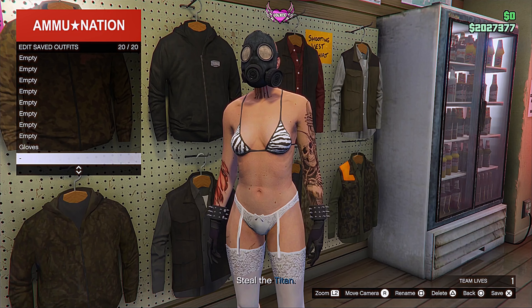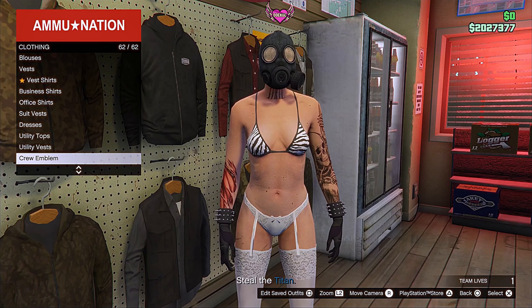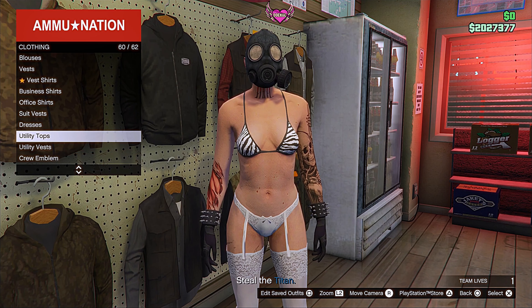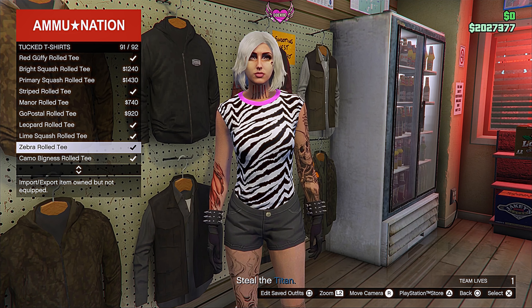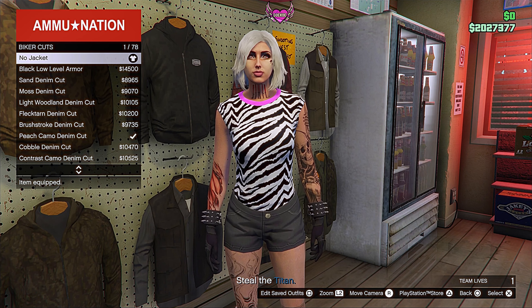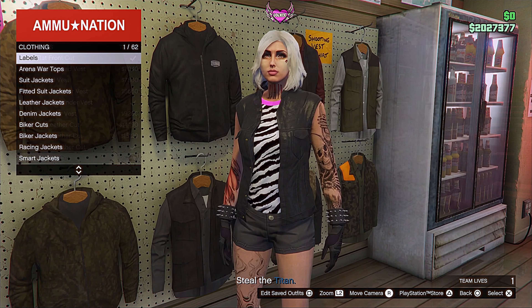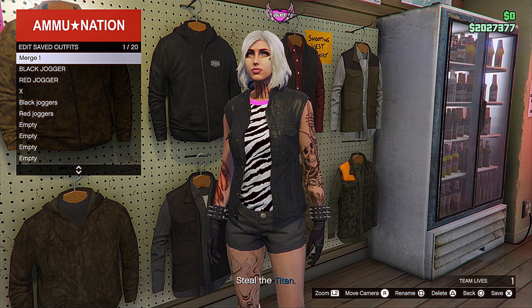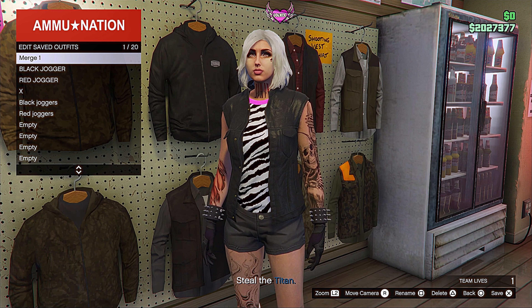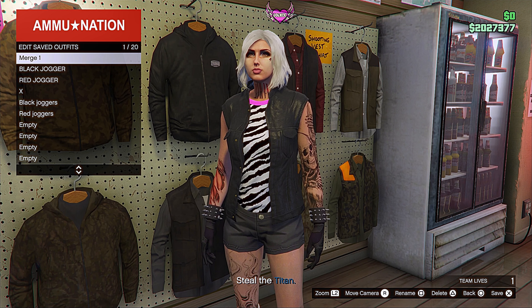When you're in the Ammu-Nation store, save the outfit again. Then go to the top section, head over to tucket tops and choose the zebra roll-T — that's number 91. Go over to the biker cuts and equip the last one — number 78. Once you've done that, save this outfit in a new slot, not the same slot as before.